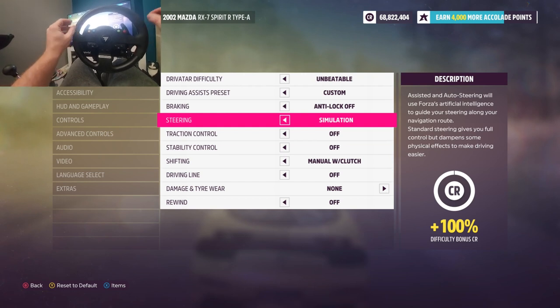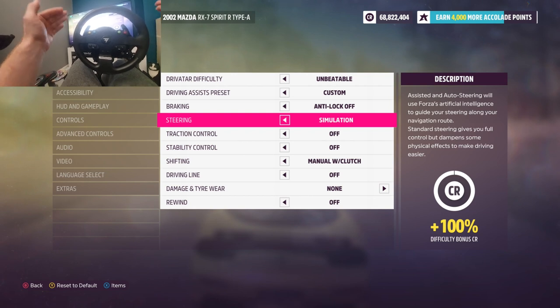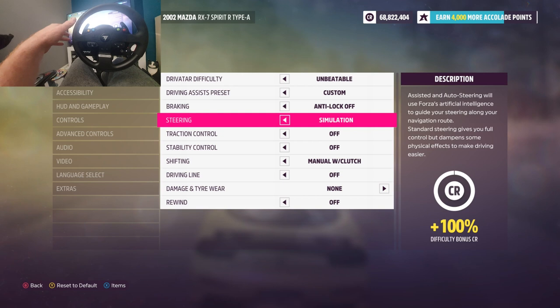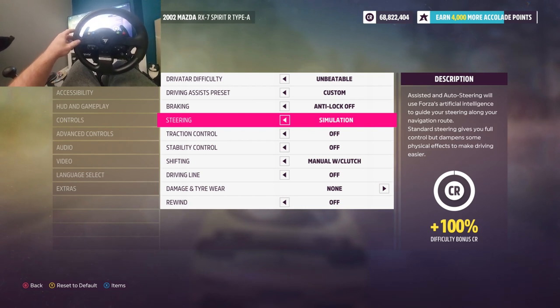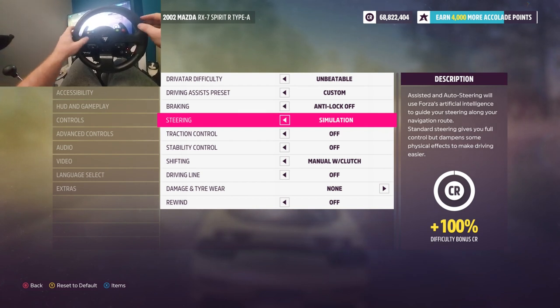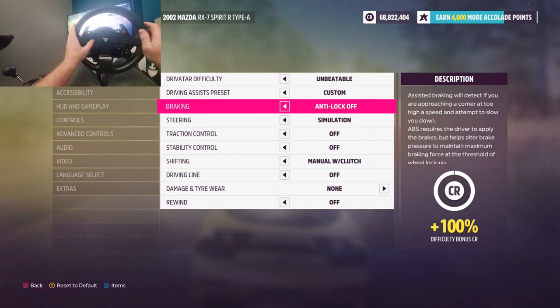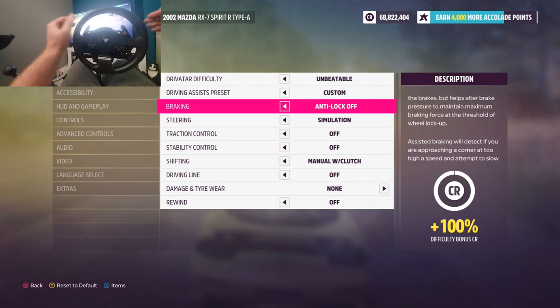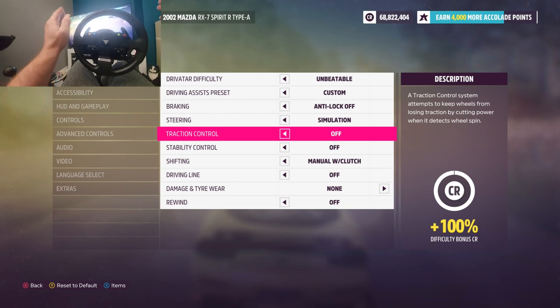On Forza Horizon 4 I used standard steering. If you are new to a wheel I would still say use the standard setting, but in this game simulation is on a different level. In Horizon 4, simulation gave the most horrible kickback when you were sideways and you would just spin out of control, and standard threw cars around all day long - it was quite poor on simulation. This game feels so much better on simulation. The difference is that in standard they have some built-in features to make it easier for new wheel users; if you're an experienced wheel user, stick it on simulation. For anti-lock brakes - I don't need ABS. I know when I'm about to lock up, I can feel it. You'll get better braking performance with it off and it'll make you a better driver in the end.